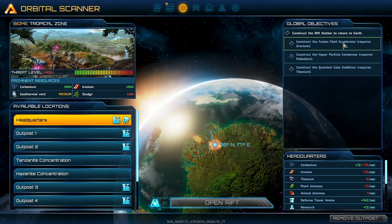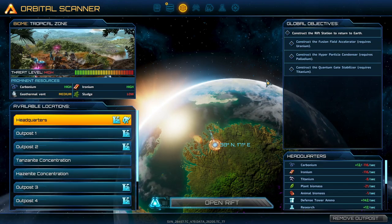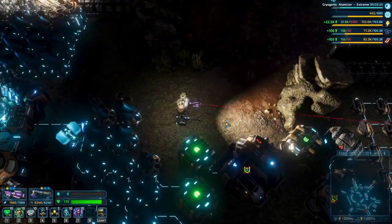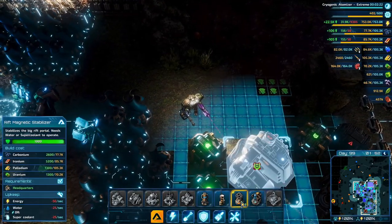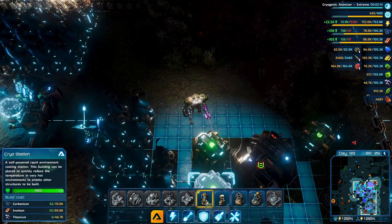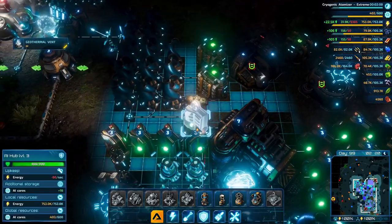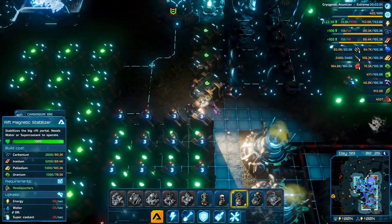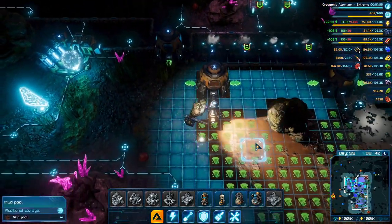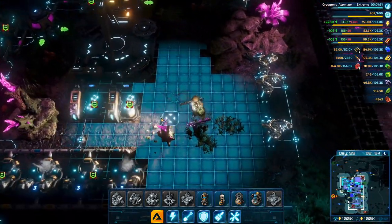Construct the fusion field accelerator, construct the hyper particle condenser, construct the quantum stabilizer. So I might have been missing something. That's a magnetic thing — we need these two I guess. This needs water or super coolant as well.